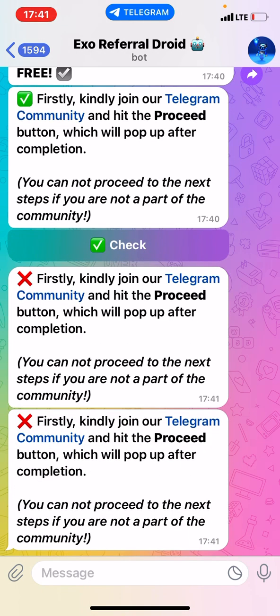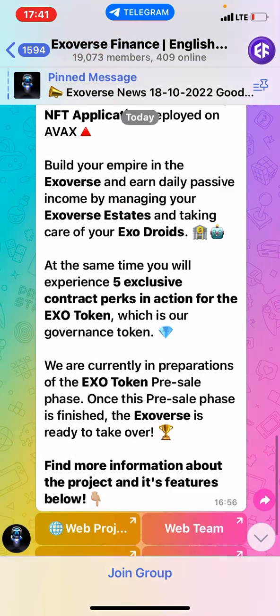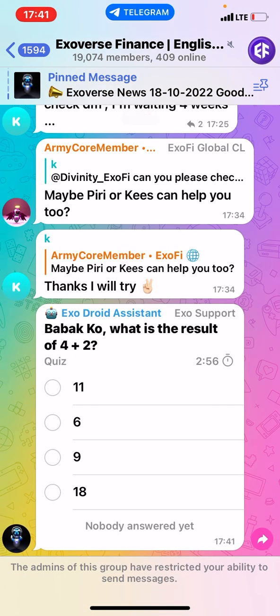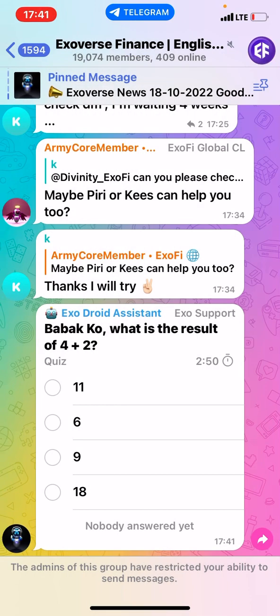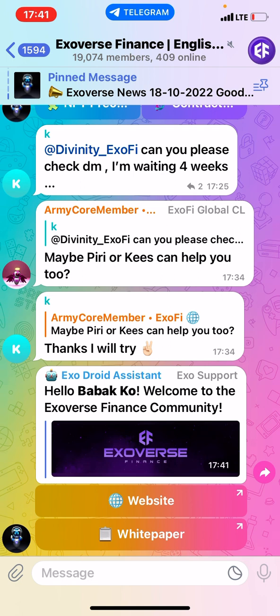Now I join the community — I'm waiting for it to load, and here it is. When I go back to the bot, it says I have to complete their CAPTCHA. I also made the CAPTCHA feature and the exo droid assistant for their community. All these things I can make for you — just hit me up. My Telegram username is in my bio and in the description below this video.